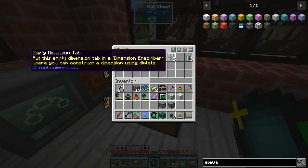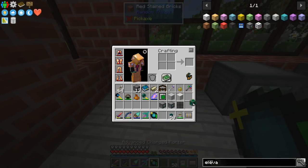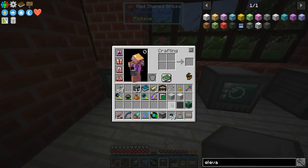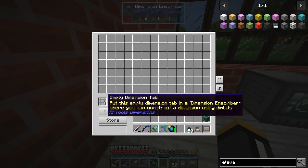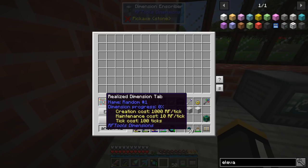Now we're going to get our dimension inscriber, our dimension builder, and an empty dimension tab. The dimension inscriber is what we're going to use to define our dimensions. We put a dimension tab in here and set up dimlets to define how the dimension is going to be built. If we don't put any dimlets in there and say store, we'll basically be creating a random dimension. Let's call this one random number one and say store — we've just created a random dimension.